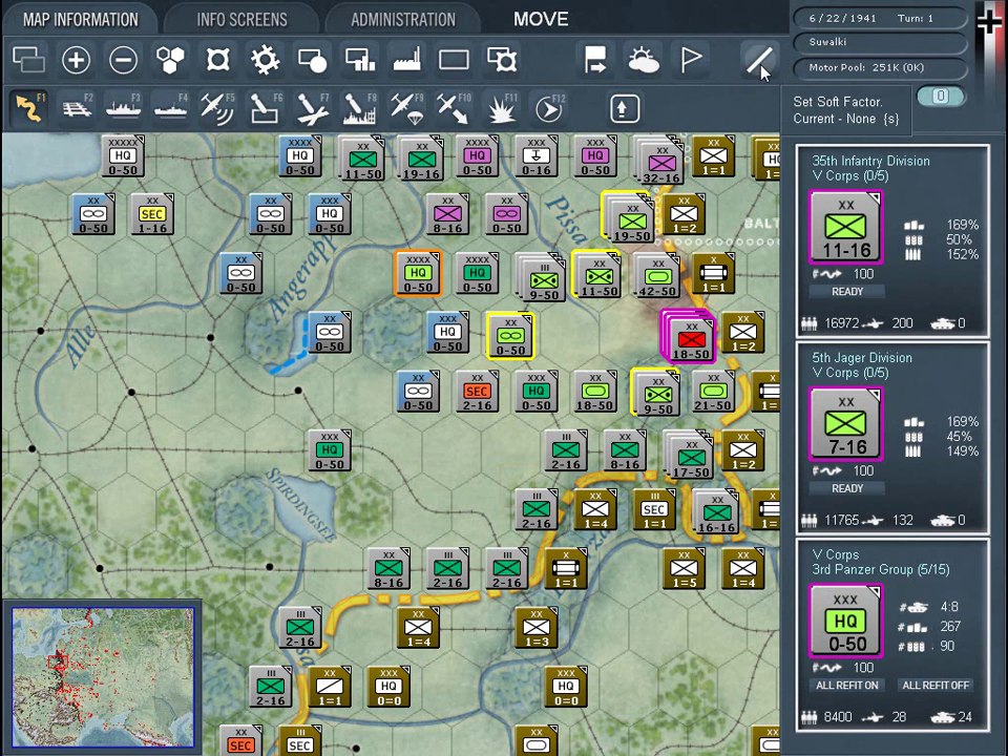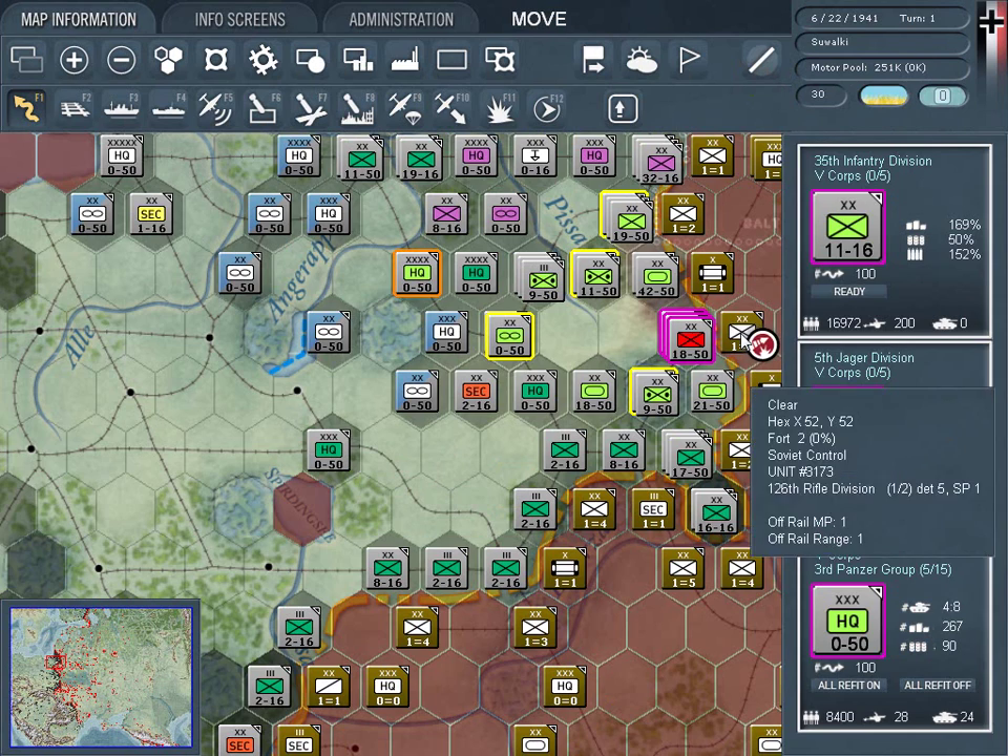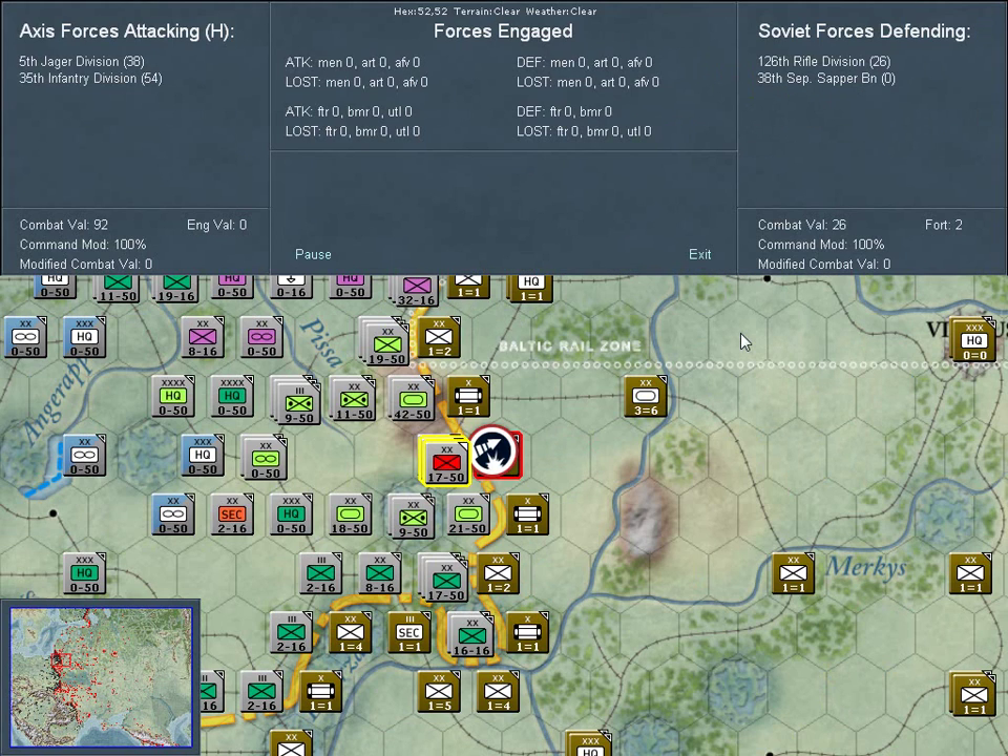Once in combat, detailed information is given on the battle while it happens. Players can choose how much information they want to see, from everything — every shot that is fired — to just a quick overview of the forces involved and the casualties.